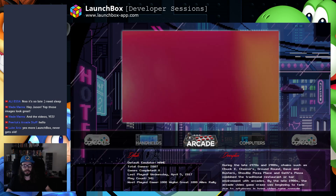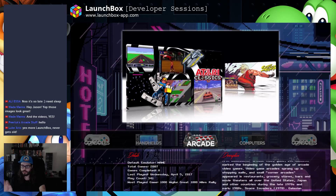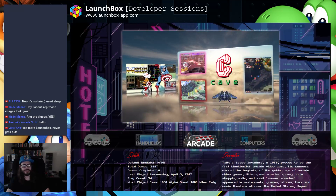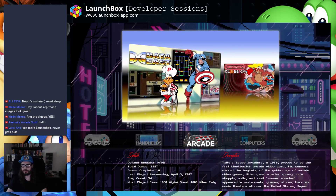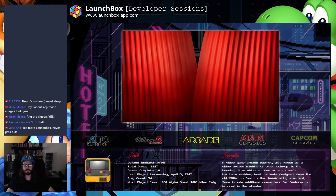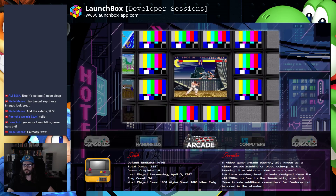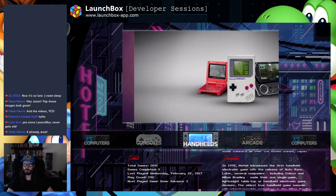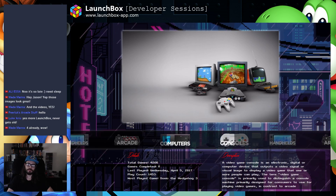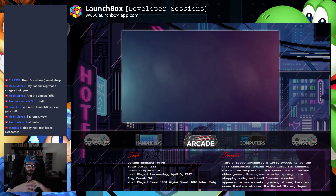We got a bunch of new stuff in there. The speed when you go from the platform categories to the actual platforms is quicker now — there's really no delay, at least on my system. So I'm curious to know how well that works on other people's systems. And we also added in LaunchBox the ability to manage and edit the platform categories.